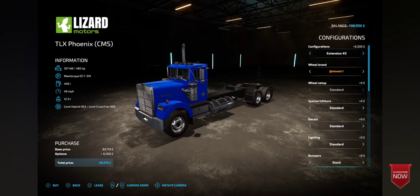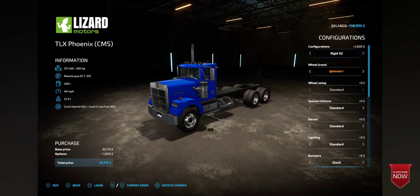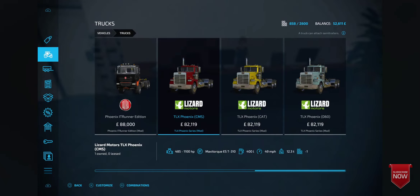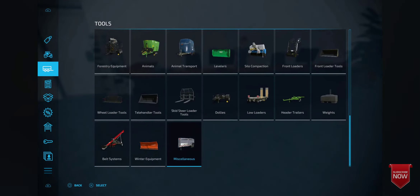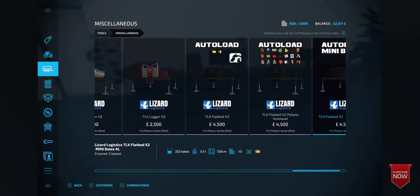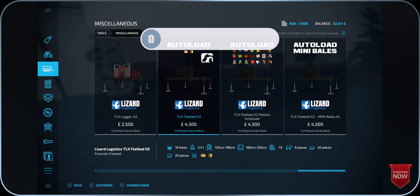Once you have the TLX Phoenix CMS, at the top where it says configuration, just go across. There's quite a few configurations so you can use this for other things, which is brilliant. But keep going across if you want the autoload trailer until you see Rigid times two — that's the only one that will do the autoload trailer, from my knowledge. So Rigid 2 — get this bought and then we need to go back. You might think it's in trailers but it isn't. It's actually miscellaneous at the bottom.